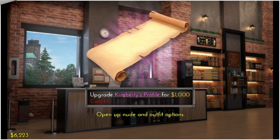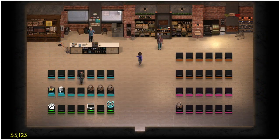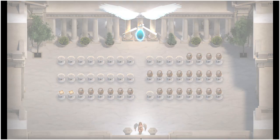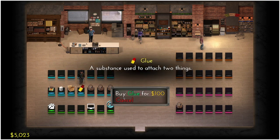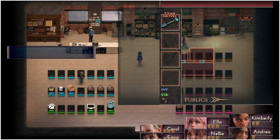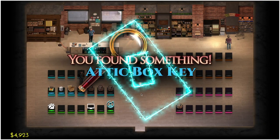We're quickly going to whizz to the shop. In the shop we're going to buy the upgrade for Kimberly's profile, as well as the glue and the basic container. We'll then go into Angel Craft and craft the snake trap — you'll also need the box, so buy that if you don't have it. Then rebuy the glue and click on the attic box key half. Doing so will combine both halves and give us a full key.